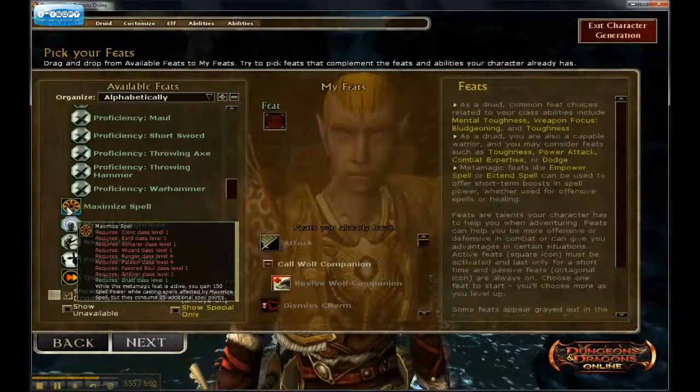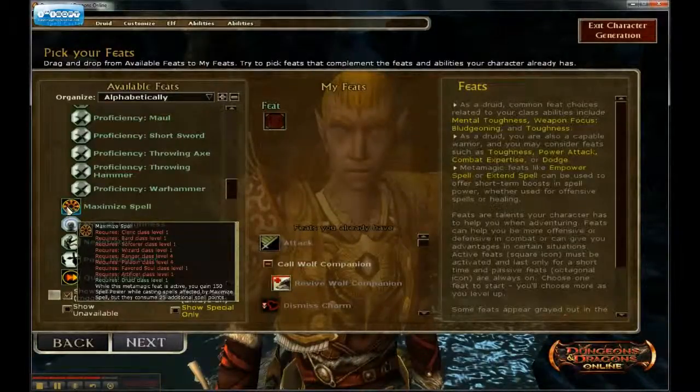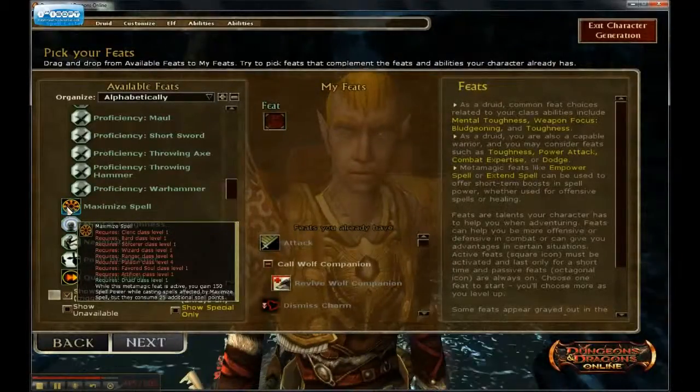The downside of taking Maximize Spell is it costs 25 additional spell points. You only had 90 spell points, so if this takes 25 it will eat away at your spell points really quickly, and you would have to save it for a boss fight.